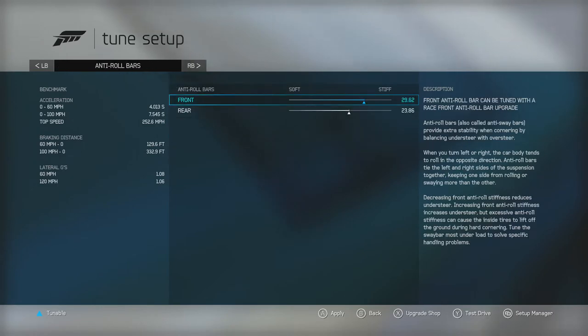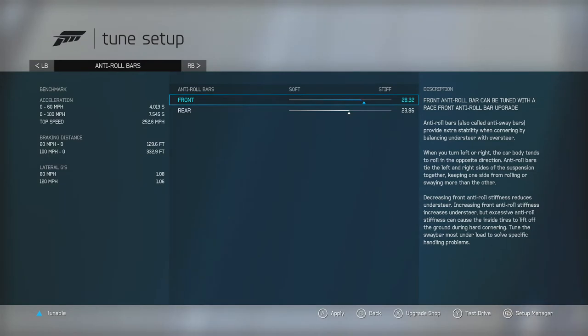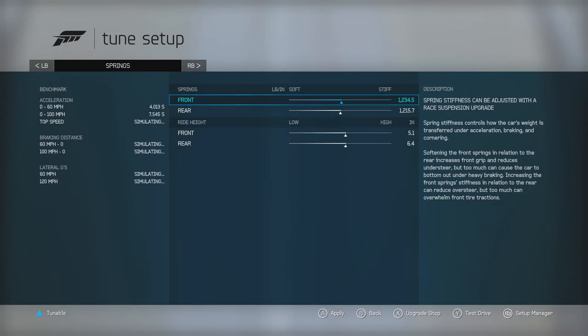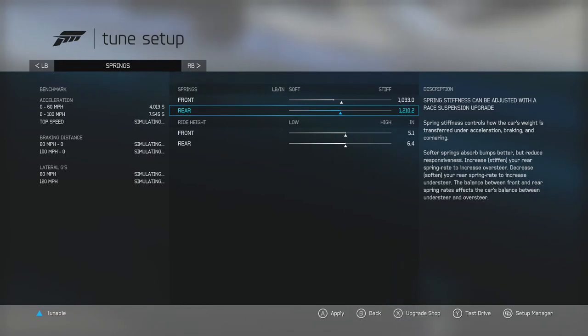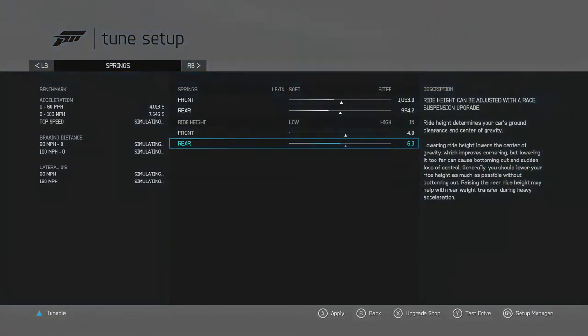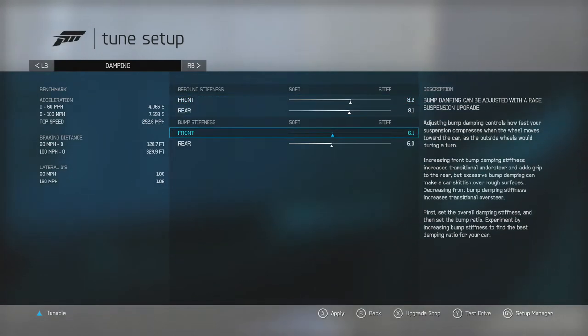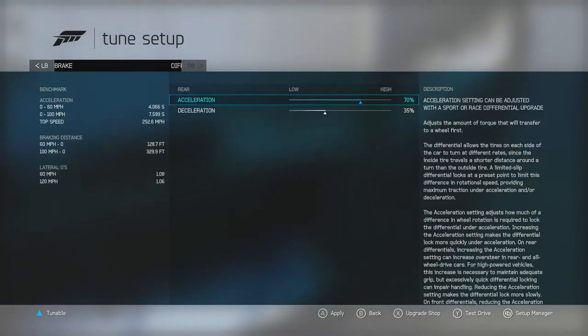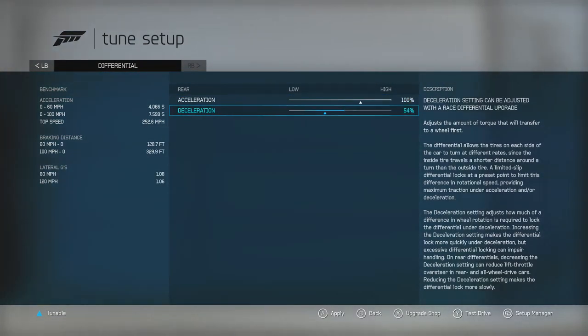We're not gonna mess with the toe. Anti-rollers — we'll soften just a little bit. Springs — we'll soften in true Rolls-Royce fashion. Ride height — we'll slam it because why not. Bump stiffness we're not going to worry about, but we'll put the diff up to a hundred percent.